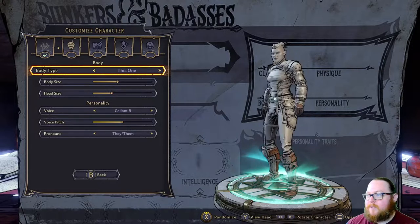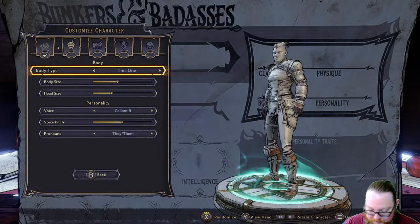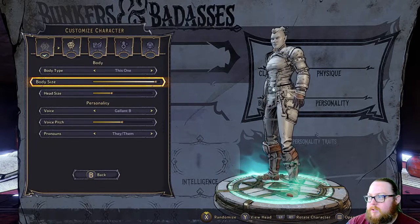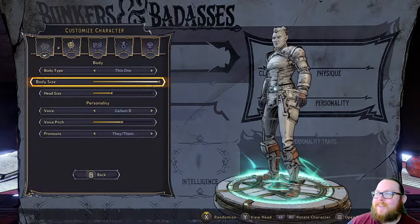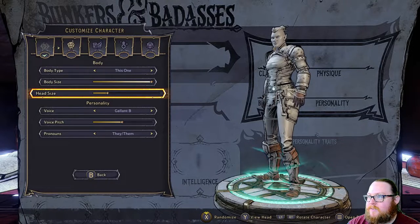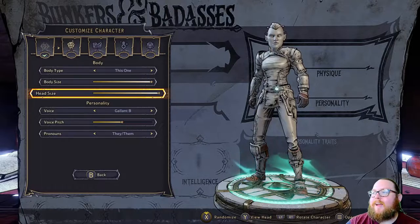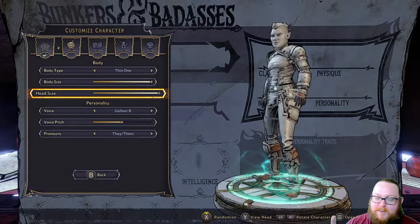I love the names of the body types — it's absolutely hilarious. That one is obviously the male character and this one is the female character. You can choose whatever size you want — you can make them small, or you can make them super tall, which I think is kind of funny. We're gonna go super tall, and for head size, you can make a super tiny head or a super giant head.